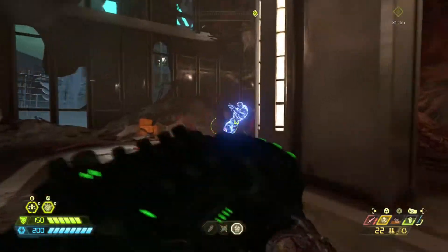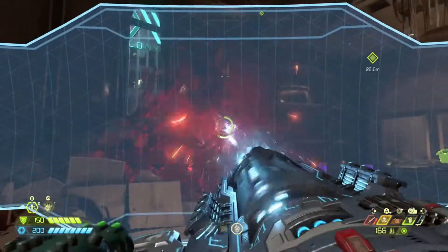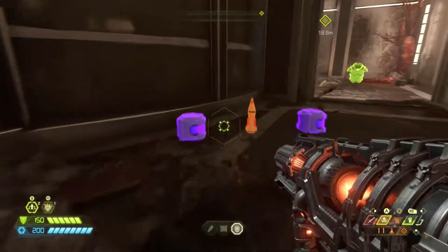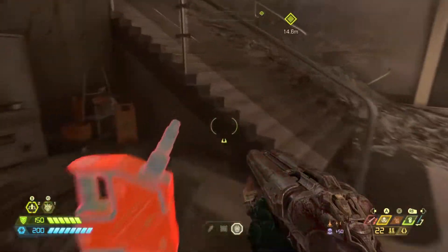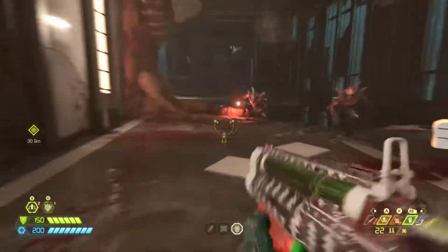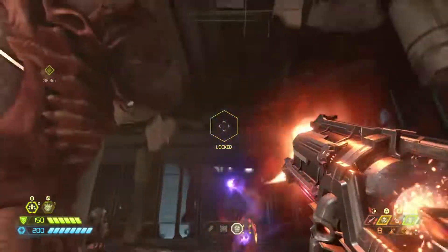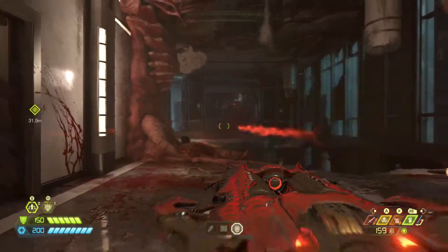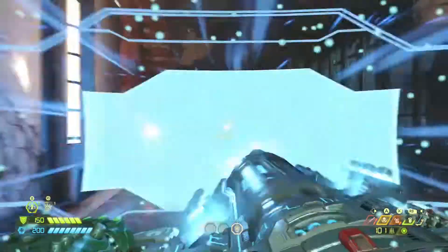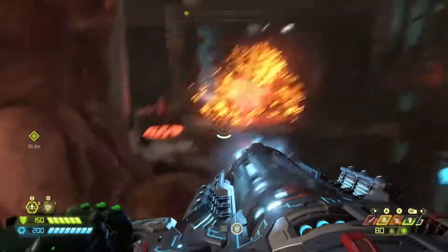Be very careful of this part — it can totally be scary if you're not ready. One hell knight and one whiplash, when they get really aggressive, you can totally lose your stack. Get rid of the fodder. Definitely get rid of the dread knight — we don't want him alive. I got a little too greedy there and had a bad ballista shot, but it's okay.